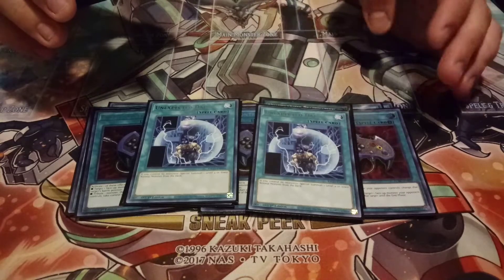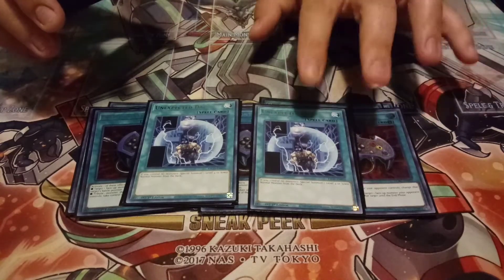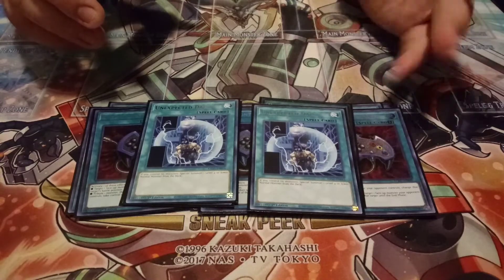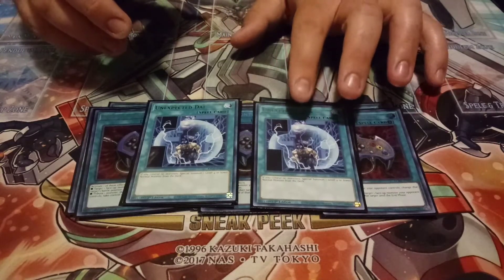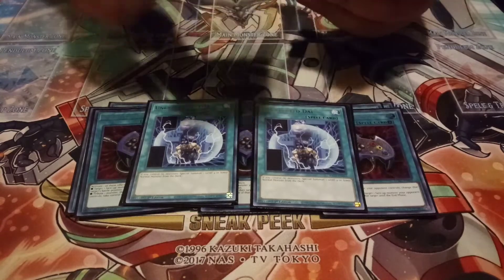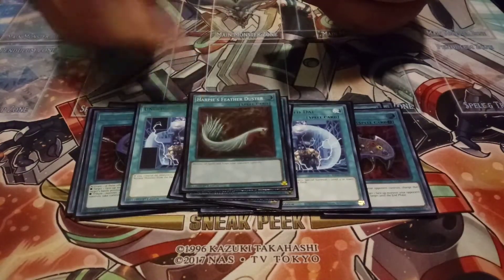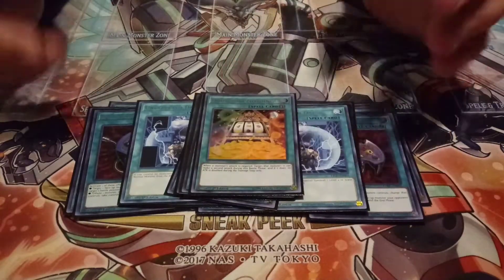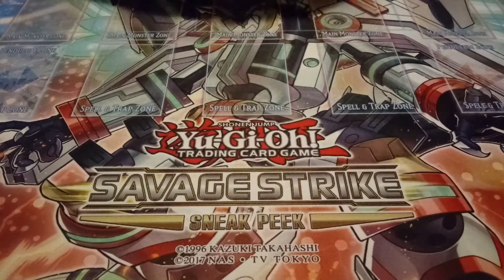Two copies of Unexpected Dai — I bumped it down to two because Fusion Deployment is just better. With Unexpected Dai you have to control no monsters, whereas Fusion Deployment just special summons from deck, though you're locked into fusion. You never really want to see Unexpected Dai after the first turn or in your opening hand, which is why I play it at two. Then one Monster Reborn, one Raigeki, one Harpie's Feather Duster, one Terraforming, and one Double or Nothing — Utopia Double OTK is just stupidly good in this deck, super easy to pull off.